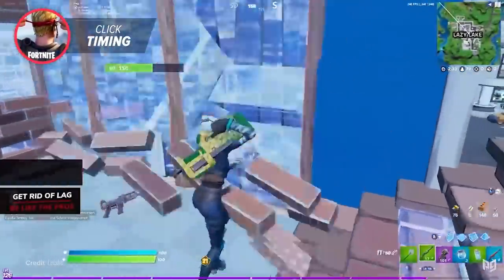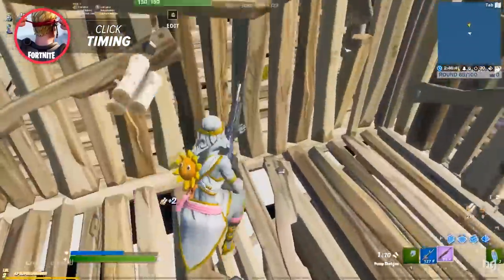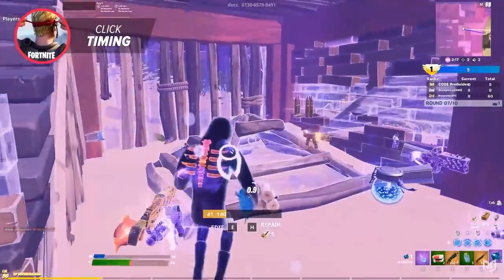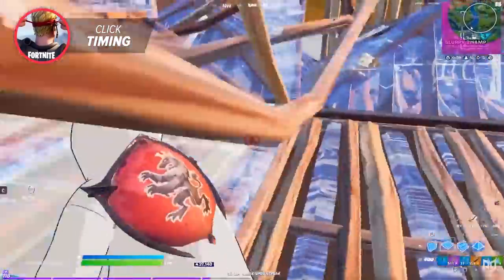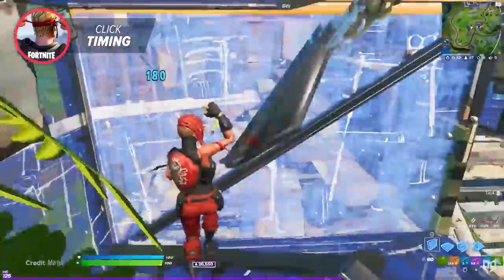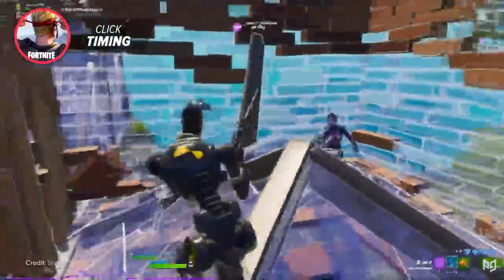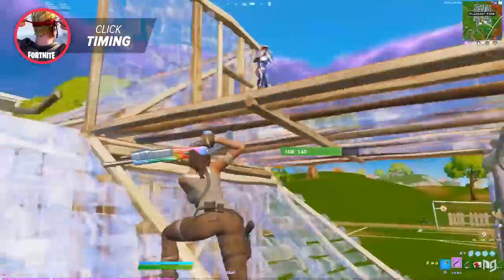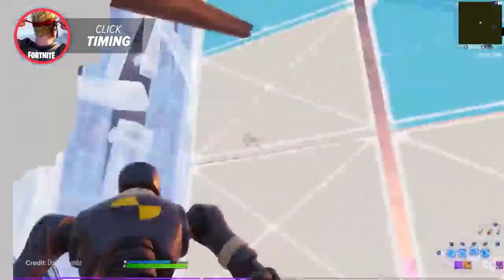Click timing is a Fortnite mechanic that most keyboard and mouse players tend to overlook, mainly because they tend to flick their mouse across their mouse pad to get to their target as fast as possible. However, a lot of the time this means they are just less accurate, flicking their shot in a predictive way rather than taking the time to properly aim the crosshair on the enemy. Since most controller players play on linear settings with low to medium sensitivity, they are forced to use the click timing mechanic every single time they get into a shotgun fight.